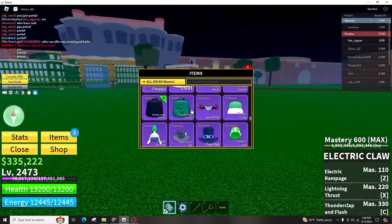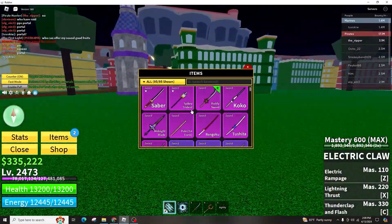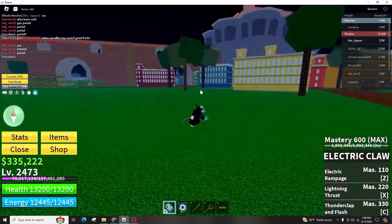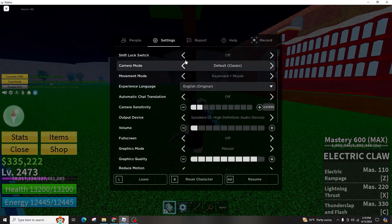The common confusion that many players encounter is when they open the game with the keyboard and mouse connected, they find themselves stuck at the starting screen. The game prompts you to press A to begin, but you actually need to set aside the keyboard and mouse and use the controller to navigate to the menus.